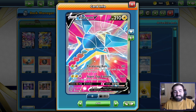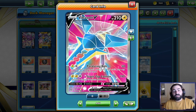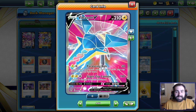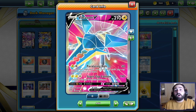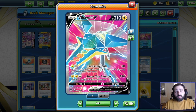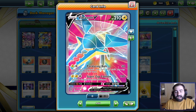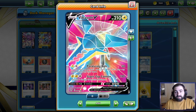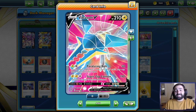But now, thanks to Regieleki VMAX, we are hitting numbers. Paralyzing Bolt does 50 damage for two energy — one Lightning, one Colorless — and during your opponent's next turn they can't play any item cards from their hand. Then that Super Zap Cannon does 190 damage for two Lightning and a Colorless, discarding two energy from this Pokémon. That attack gets a huge buff from Regieleki VMAX — with two Regieleki VMAX in play and a Choice Belt attached, you're one-shotting V-Stars, which is absolutely insane.